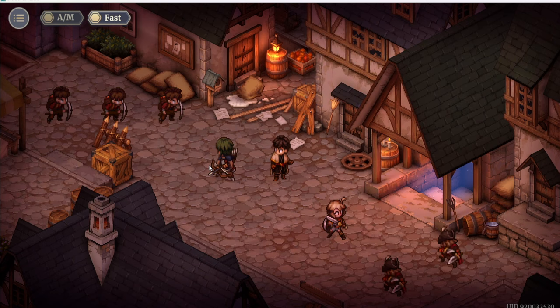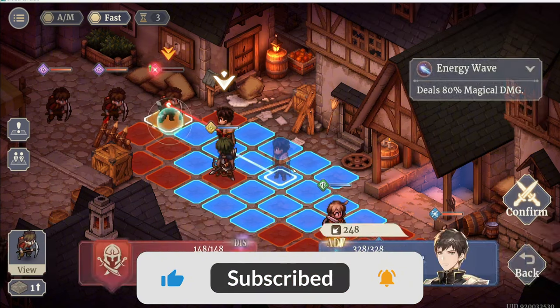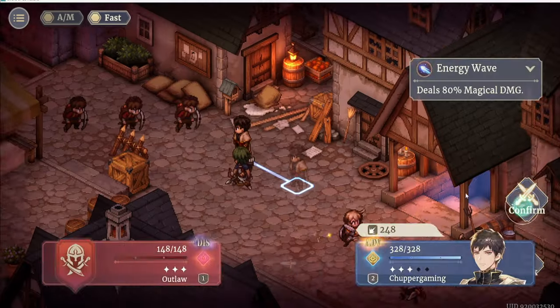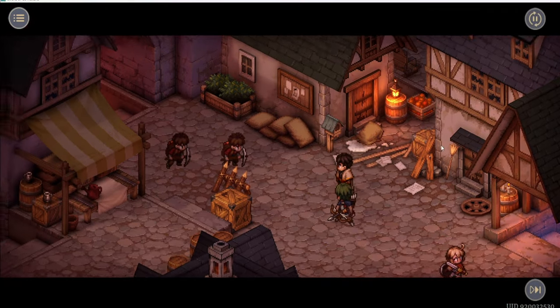Alright, round one. So we have the role counter system. Each role has a specific counter unit to deal more damage against countered roles. The role counter will be visible during the attack confirmation. This one here shows it — that's the advance indicator. This is how we know that you are the counter of the one you're attacking. That's good to know.